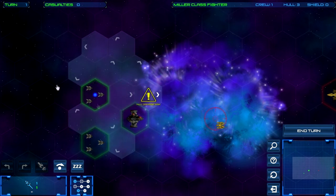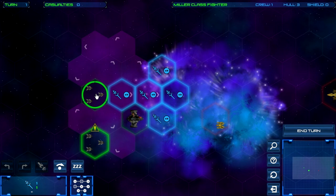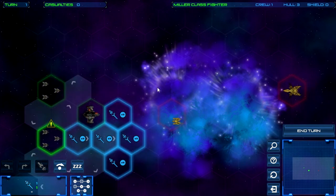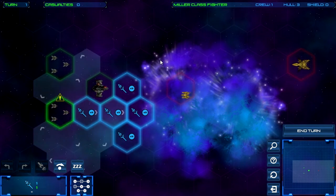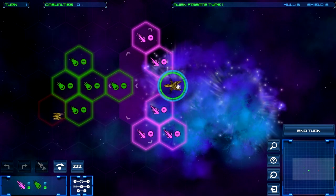The fighter squadrons have a laser that does one damage and one shield damage. The highlighted tiles show where ships can move. When I select a fighter squadron, the blue tiles show where they can shoot — directly in front of them. Ships have to be facing a certain direction to fire, which puts an interesting twist on strategy. Enemy ships can shoot forward, and one has a laser attack on its sides.